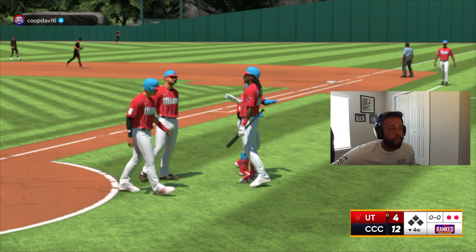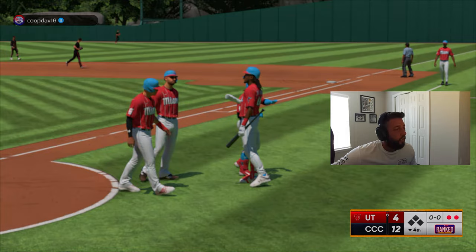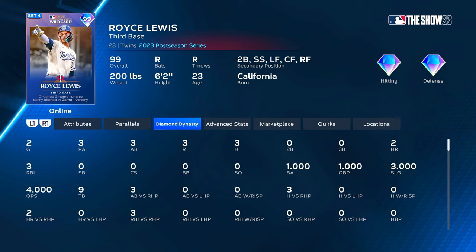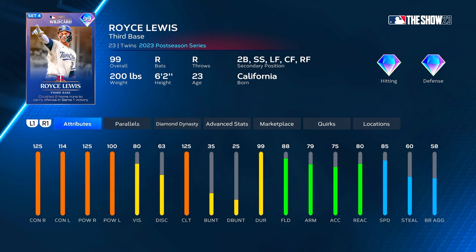Our opponent is out of here and we end up winning 12 to 4. He didn't even let us try to get into mercy rule territory — he was just out of here. Royce Lewis ends up having himself a phenomenal debut: three for three with three runs scored, a single and two bombs, three RBIs. In my opinion he was on pace to be the player of the game, doing his thing. He definitely has a very nice swing, and he can fit into a lineup especially with two different ways to give him a boosted contact rating — the Jimmy Rollins shortstop boost and the Cal Ripken 99 durability boost.